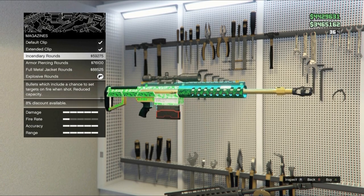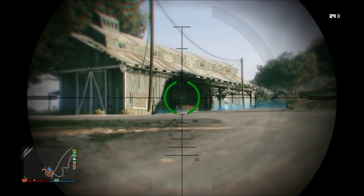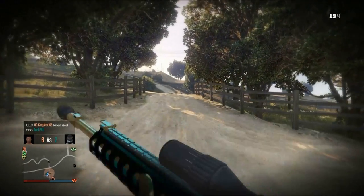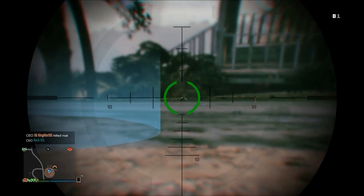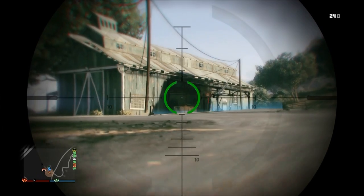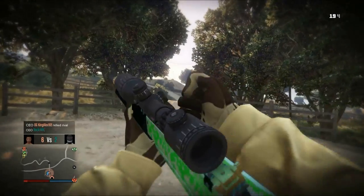Explosive round: a bullet with an explosion on impact, reduced capacity. You can literally kill anybody with one shot — just one shot and they're dead. It's like the golden gun in GoldenEye 007 on Nintendo 64: you shoot somebody and they're dead. The weapon looks yellow — kind of a golden shade — so I'd call it the gold weapon, but it's an explosive round.